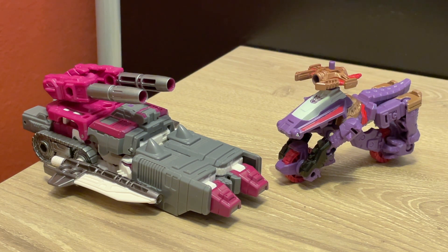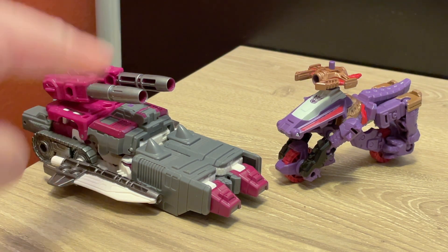We're doing a twofer today. I'm still going to try and keep it relatively short and sweet, but we are looking at Legacy Skullgrin and Legacy Iguanus — the two modern pretenders that I have. I did have Bombburst, which Diana was awesome and got me for Christmas, but I wasn't really feeling Bombburst after getting them, so I no longer have Bombburst. But I do still have Iguanus and Skullgrin, and Skullgrin was also part of that gift.